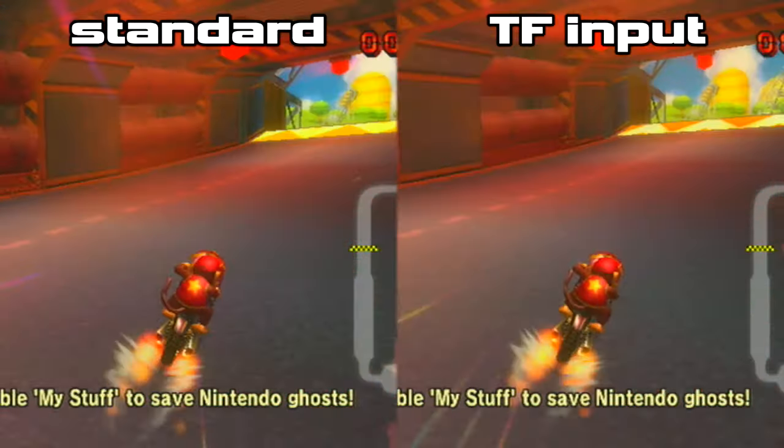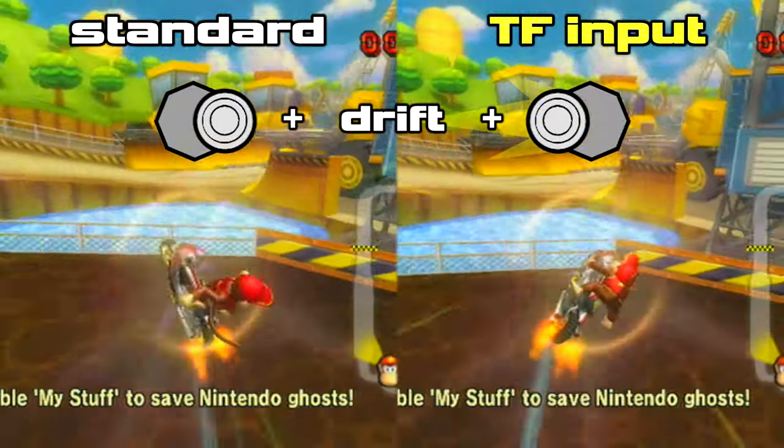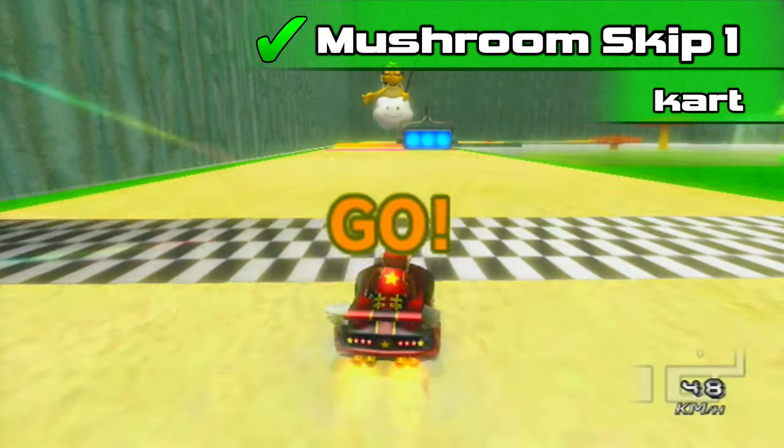TF input stands for totes factory input. A drift is set, combined with a fast swing in the opposite direction adding height to the jump. The first strat using TF input will be mushroom skip one, cart method.